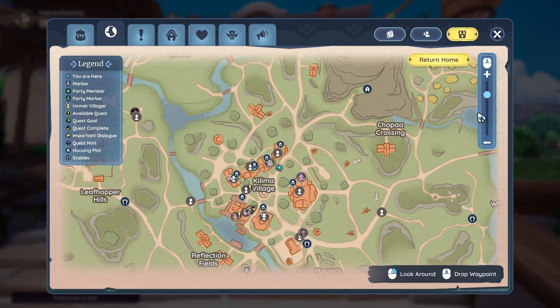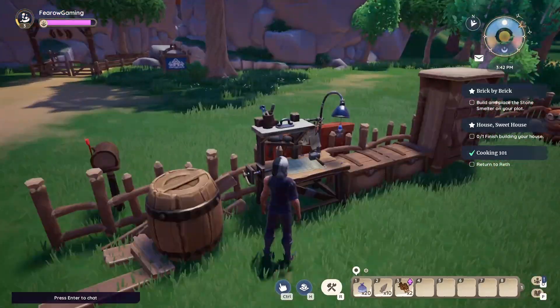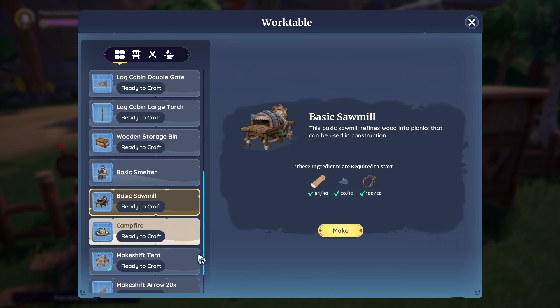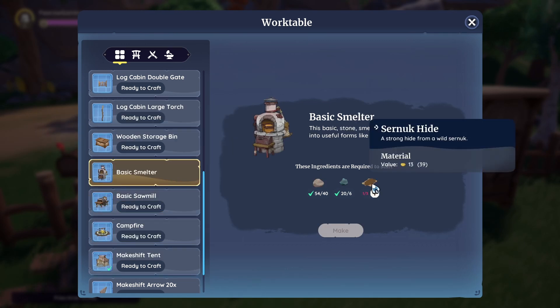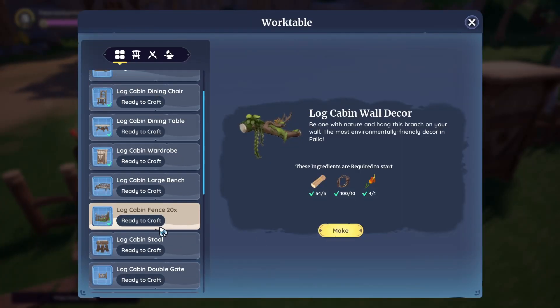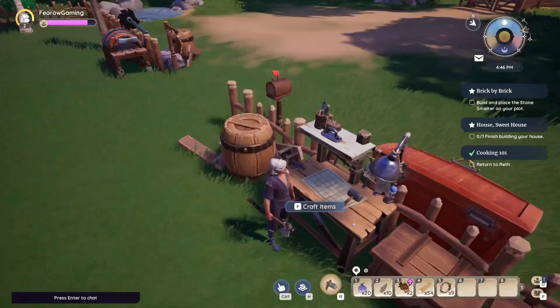I can fast travel — return home. Oh okay, so I guess it's easy like that! I did not know that; I've just been walking to it. Alright, ready. Basic smelter — I need hide. I need wood as well... actually, I just need stone and flint. Okay, never mind.